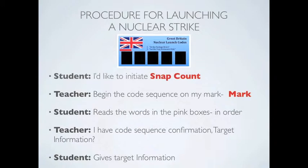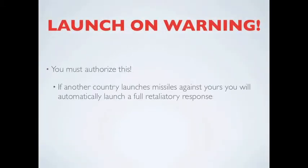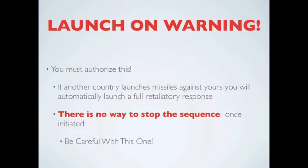Strike package Bravo is a limited surgical nuclear strike, destroying specific targets like armored divisions or naval ports. Let the four horsemen ride is an all-out nuclear strike. Launch on warning is an automatic response system that will fire all your missiles in the event the other side launches their missiles. You have to authorize this system by informing the head table. Once this system is activated, there is no way to stop it in the case of a launch.